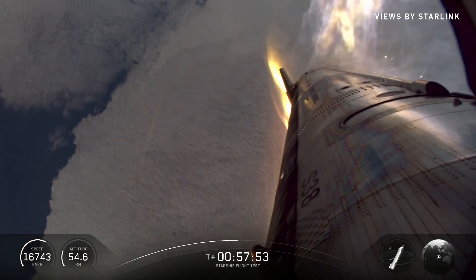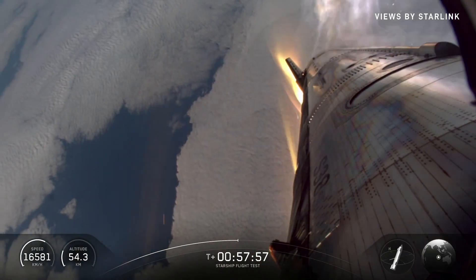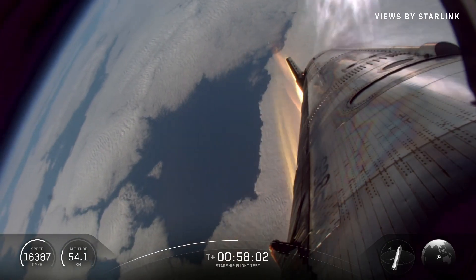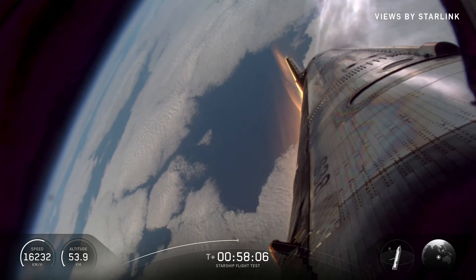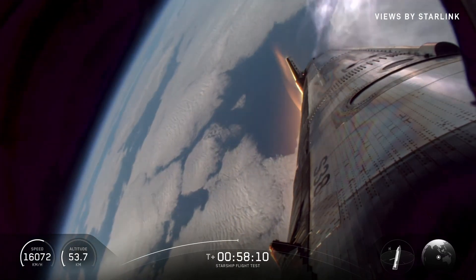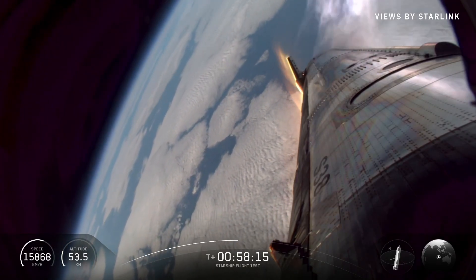This camera is embedded right in the end of one of those forward flaps, so you can see it moving around — that's the flap adjusting to maintain control. Looks like we're getting into our bank maneuver, now power sliding through the atmosphere. All temperatures are coming down.